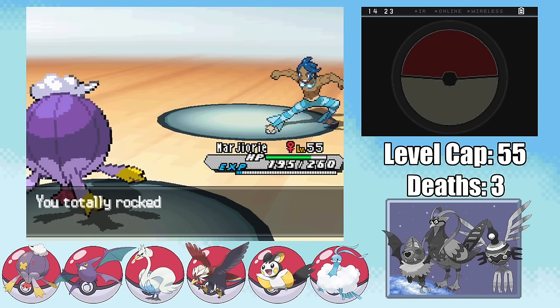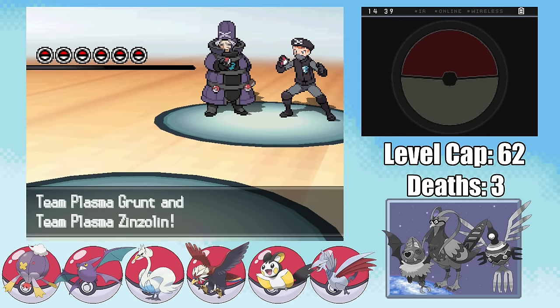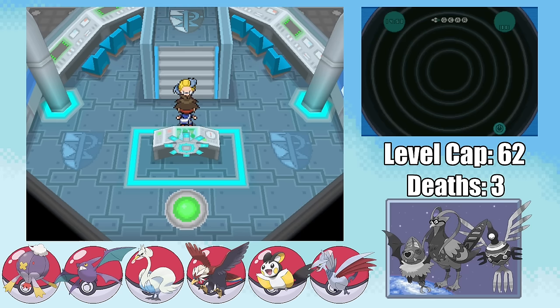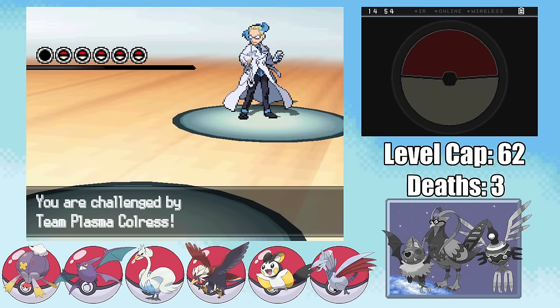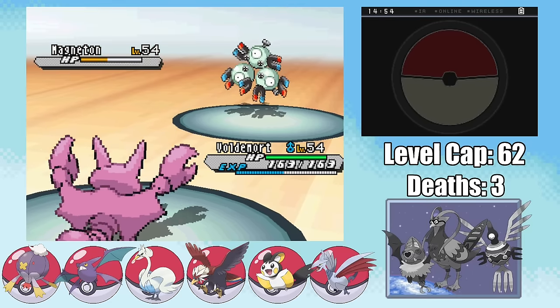And now that we've collected all 8 Gym Badges, you might think we could just go to the Elite Four and hit a home run, but we've got a lot of Team Plasma nonsense to deal with. And while I didn't get unlucky with Skarmory against Zinzolin this time, we have the hardest fights in the game ahead of us. The first of the crazy Team Plasma fights coming up is versus Colress. This guy's got a stacked team of Steel-types, almost all of which have strong Electric-type moves.